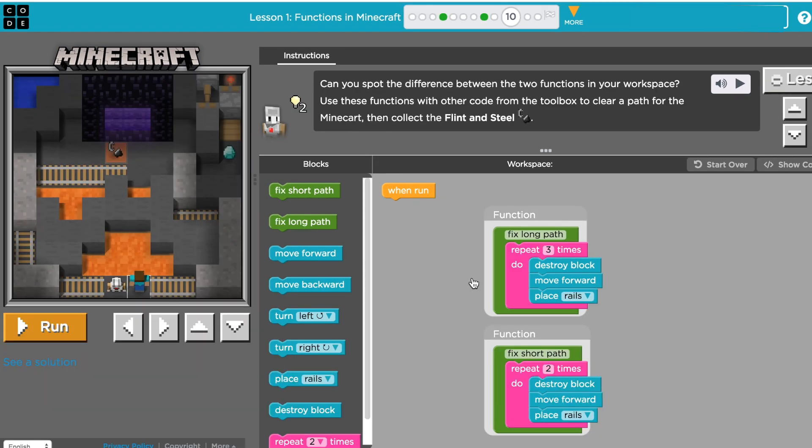This is Course F, lesson one, level 10 — functions in Minecraft. The instructions say: can you spot the difference between the two functions in your workspace? Use these two functions and other code from the toolbox to clear the path for your Minecraft character to collect the flint and steel. Everything you program will control the agent — a little skeleton-looking guy — and then you can control Steve.